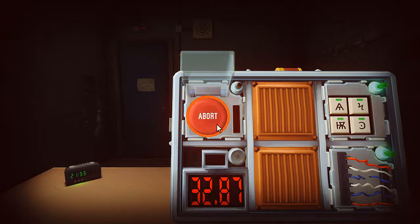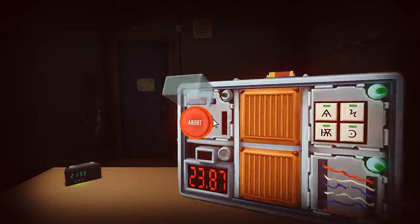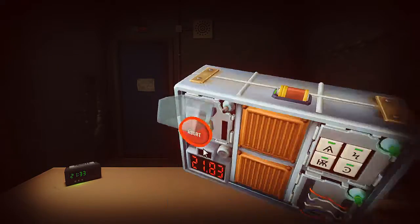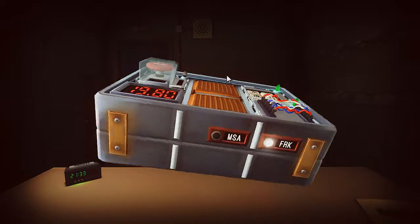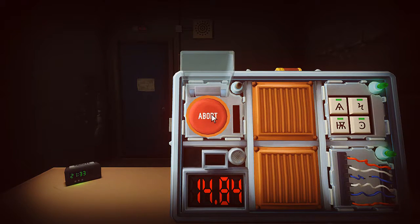If the button is blue... if there's more than one battery... if the button is white, if there are more than two batteries... if the button is yellow... if the button is red and says hold. There's one battery. If none of them above apply, hold the button and refer to releasing the hold button. Seven... six... I exploded.